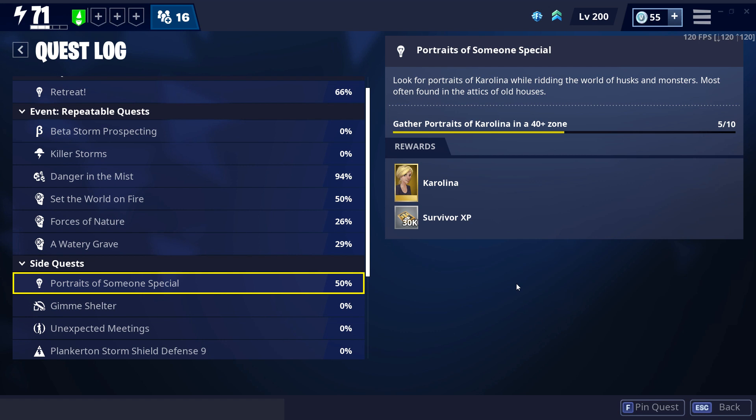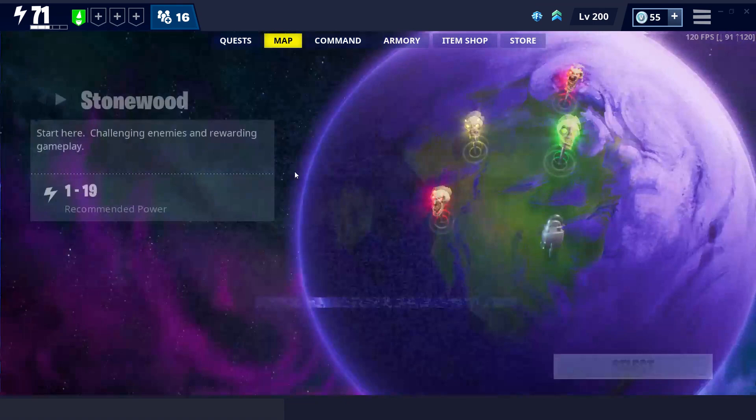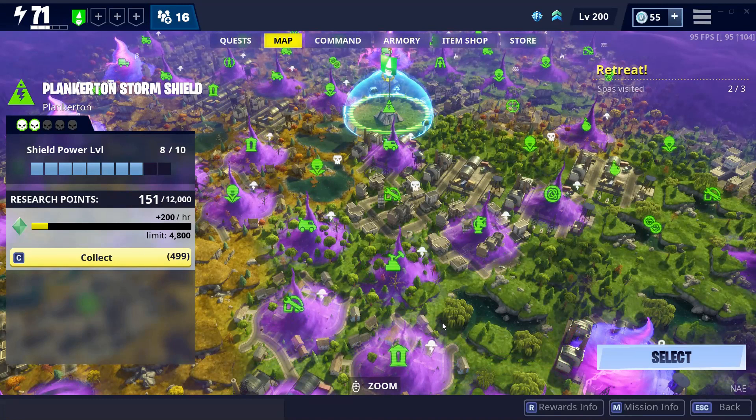So I want to show you guys how to find this. It's actually in grasslands — level 40 and up in grasslands is where you can find the pianos and get the Carolina portraits. I want to do one fresh and show you how to do it, so let's go ahead and go to my map, go to Plankton.